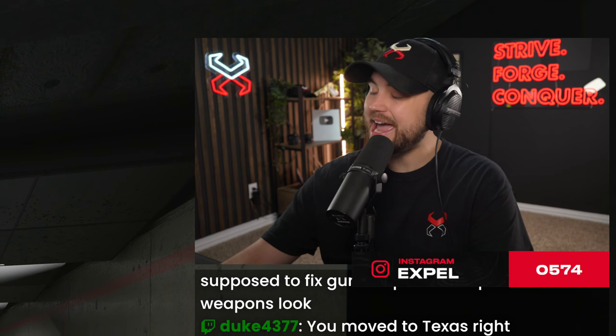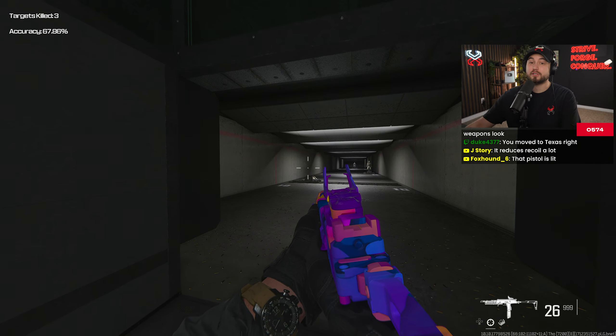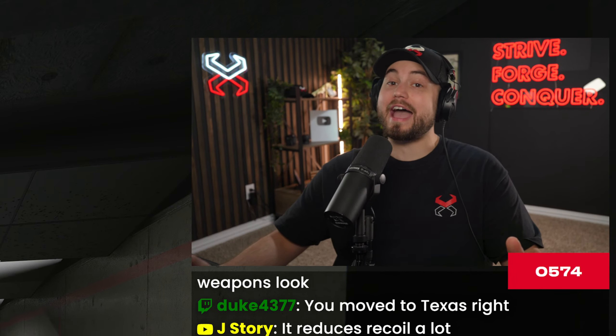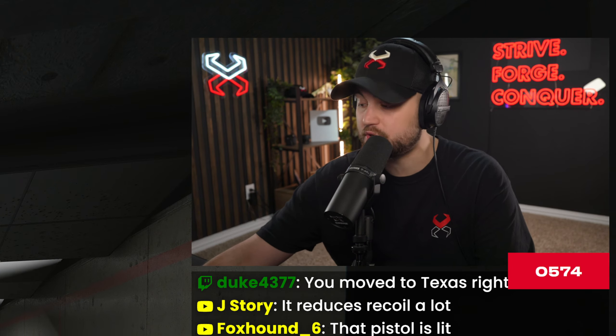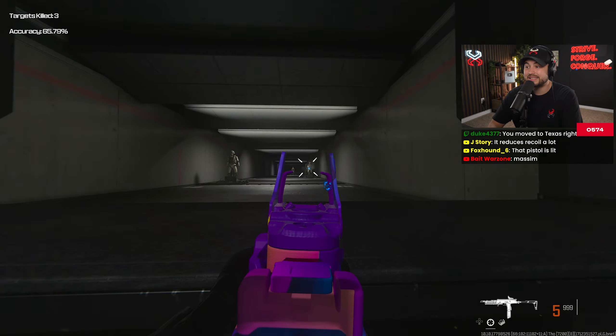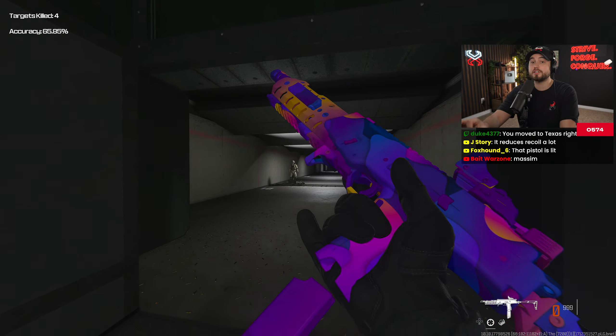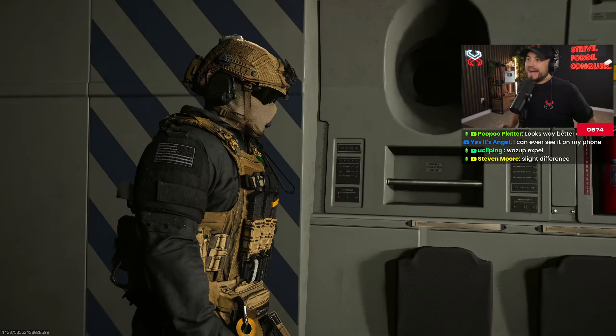With the Season 3 update came the FJX Horus SMG and this thing is absolutely disgusting. If you use it right you can drop some massive bombs in Rebirth, which is exactly what we're going to do. The big thing is you have to keep in mind at a distance it's a little hard to use, so make sure you're using it within that SMG range. We're gonna dive right in.